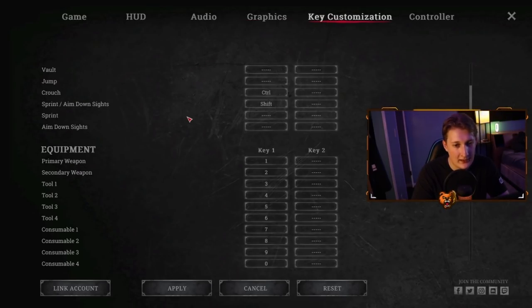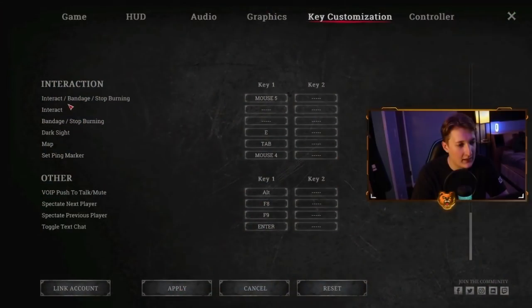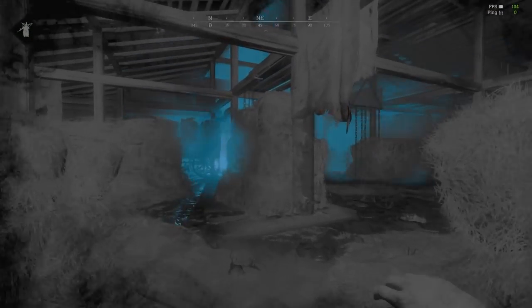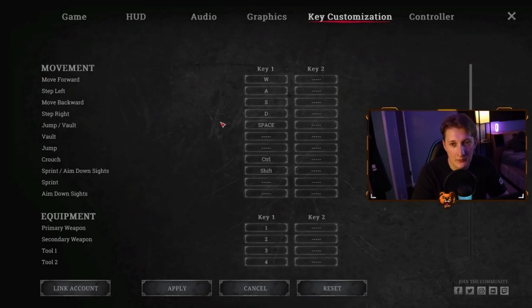Now on to key customization. There are two keys you need to know. First, Interact, Bandage, and Stop Burning — I recommend putting those all on one key that you can click pretty quickly. The second one is Dark Sight — mine's on E, a very easy key to hit. Dark Sight allows you to find clues, or if you have the bounty it allows you to get a wall tracker so you can see people through walls on that orange mist. Also make sure you have a pin marker set. Make sure yours are all customized to what you want.